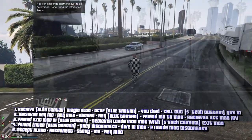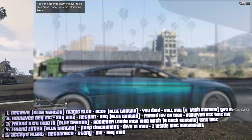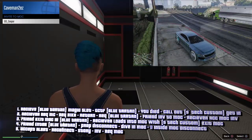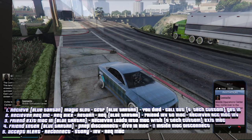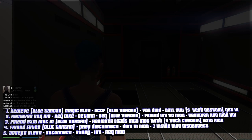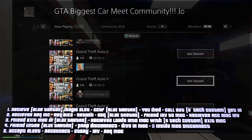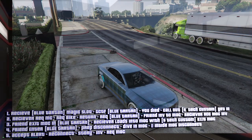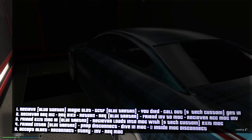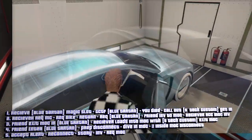Now you're going to be on the ground. Get into the car — this is the livery we're going to use to flip. Your friend invites you to the MOC and you accept it. Now you're going to be on an infinite load screen, so just double join the same person again. Decline it. Now you have received this vehicle on the magic slot, so drive it out.